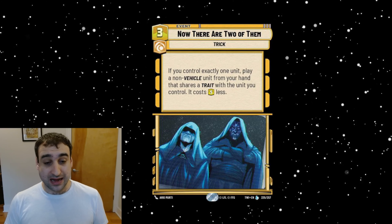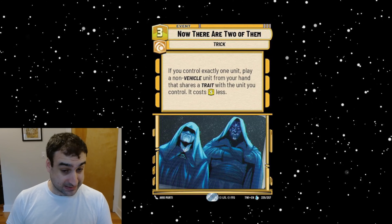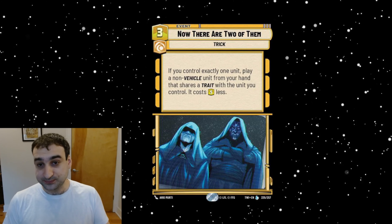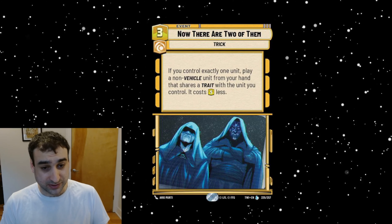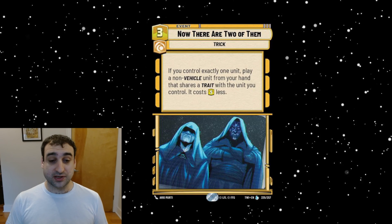Of course you are paying an extra card to do that, so you're two-for-one'ing yourself in a way. But you're getting a two-resource discount, and how big that can be varies. When you compare this to Sneak Attack, Triple Dark Raid, and Unnatural Life — this is permanent, the unit stays. In those other cases, Sneak Attack you just play any card from your hand, Triple Dark Raid you look through the top of your deck, Unnatural Life something died so you bring it back. Here you have to have it in hand, it has to match a trait with something in play, and you can only have one unit in play.